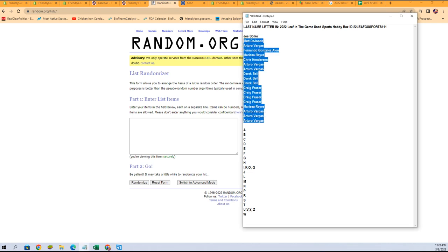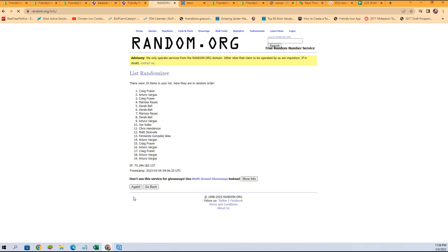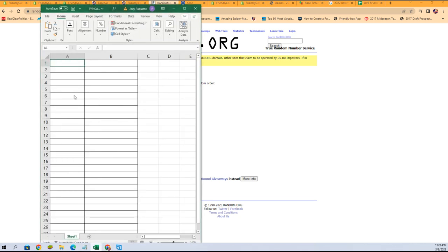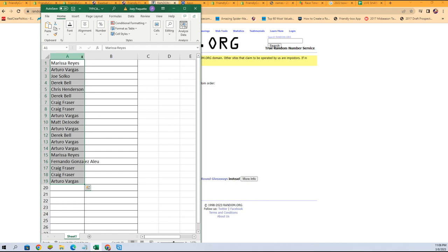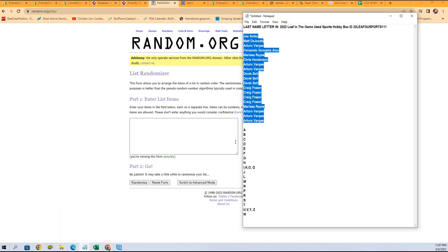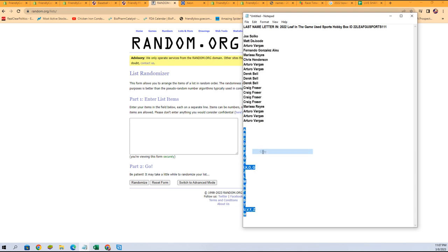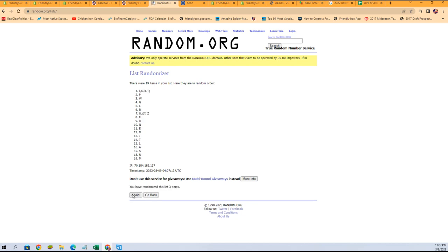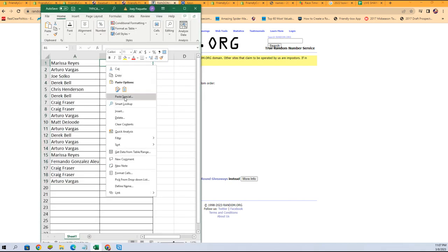Let's grab them right from here — seven times, there's one, two, three, four, five, six, and seven. Let's get a fresh randomizer and do our last-name letters seven times as well. Here we go: one, two, three, four, five, six, and seven.